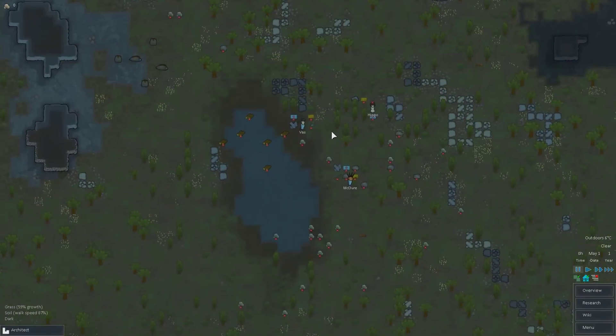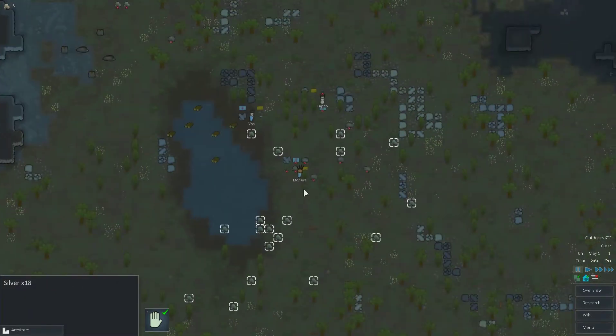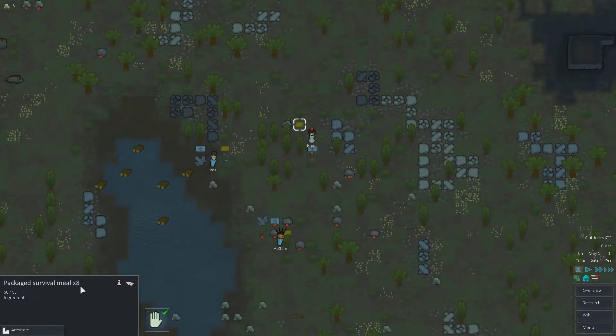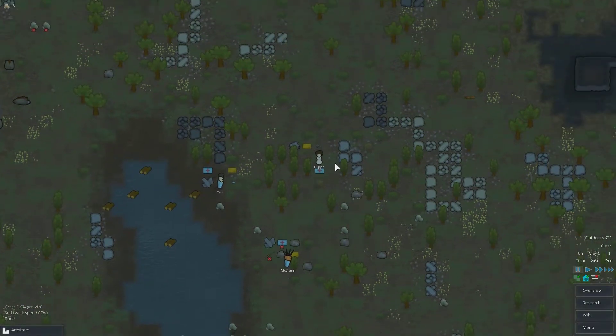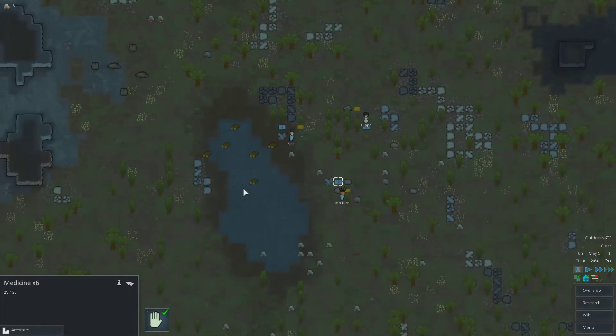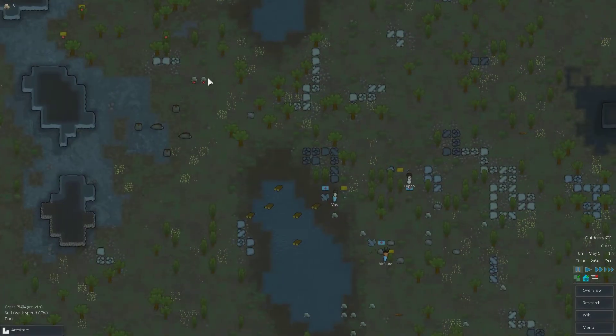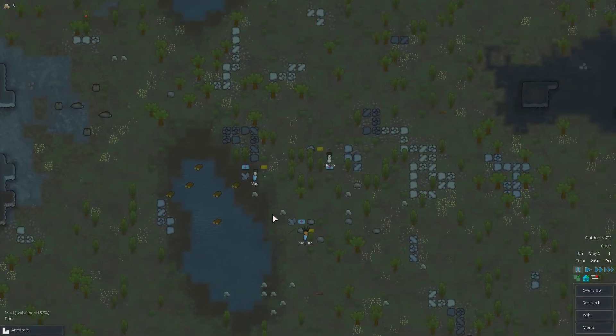We have a lot of minerals over here — lots of compacted steel and compacted plasteel, which will be very useful later on. This seems like a pretty good start. I'm going to unforbid some of these items so that our colonists will pick them up. We've got a bunch of silver, and of course these packaged survival meals which will be essential early on, as well as the steel. The first thing we have to figure out is food and getting reliable food sources, because otherwise we will starve.